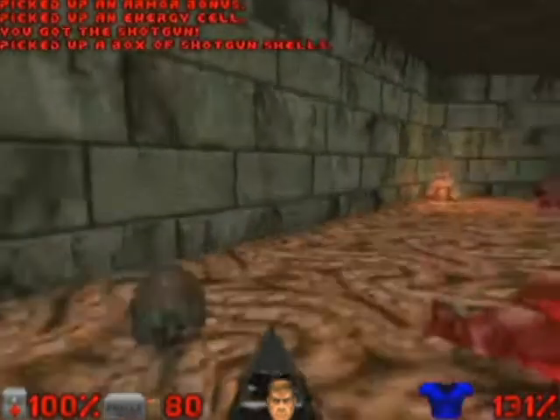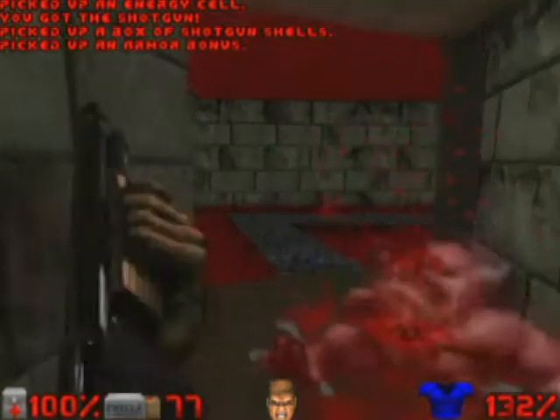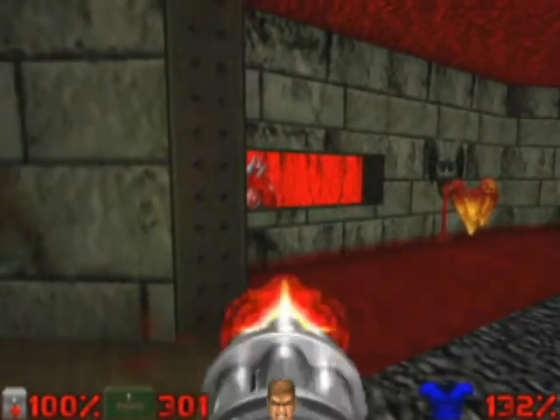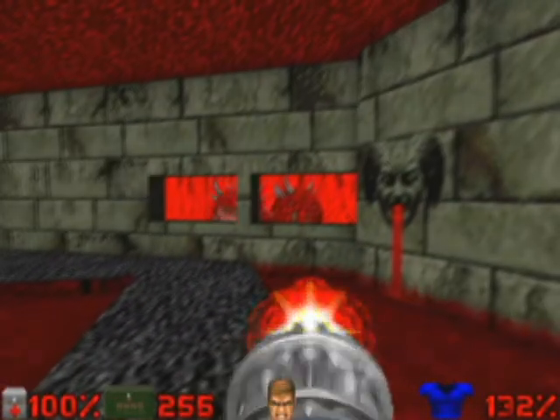We're going to go ahead. Look at the demon. Here in this part, we're going to go out with blood. There in the window we see a cacodemon, and in the other window we have two cacodemons.